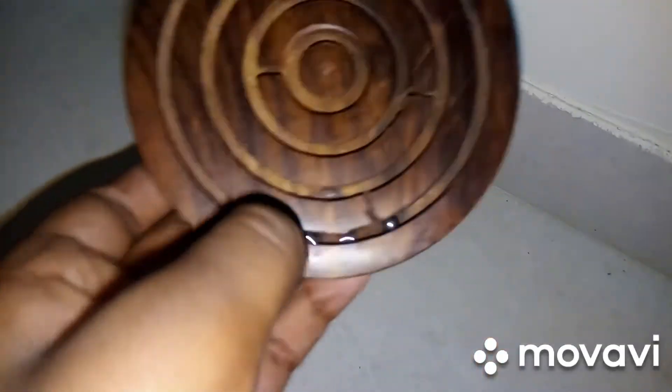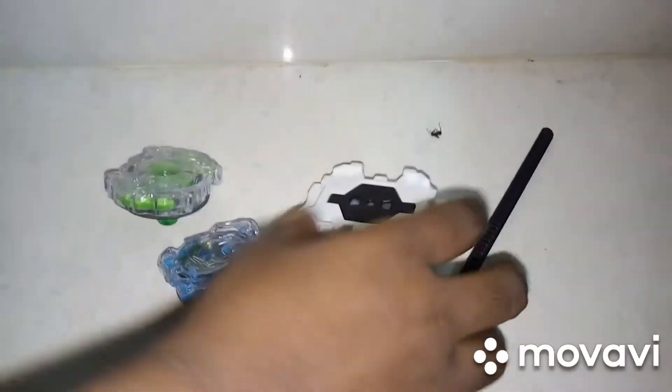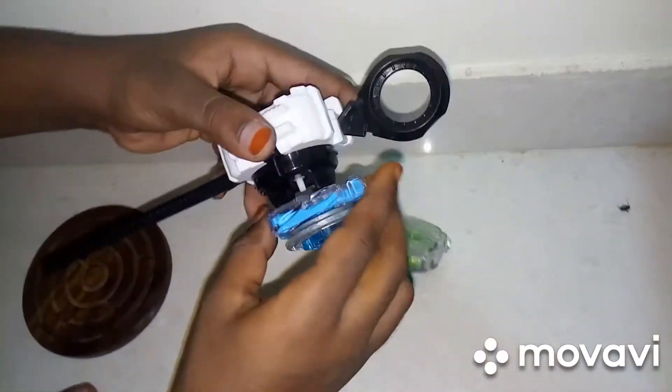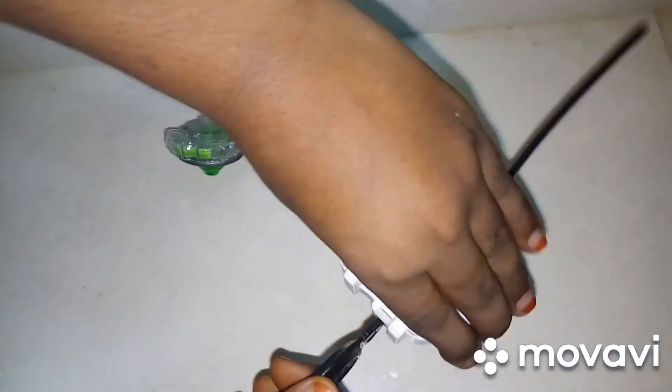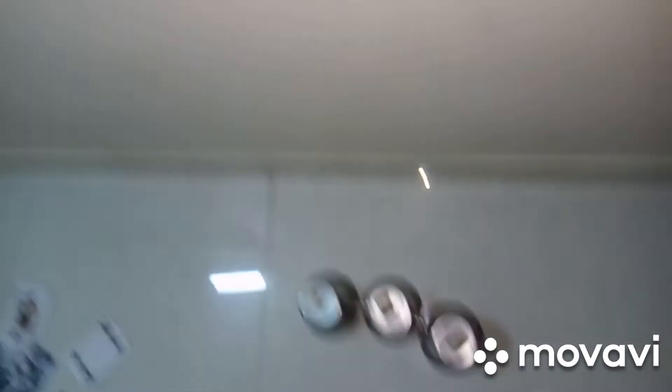We want to bring these three balls here — then the game is over. The next game is a spinner. I will play it and show you. Like this — fix the aim and spin it. This is a simple game for boys.